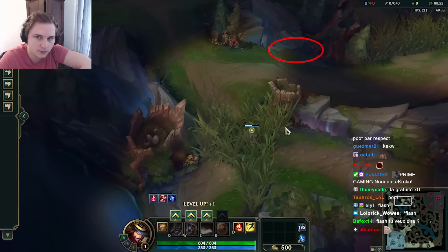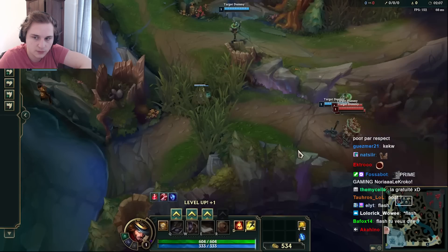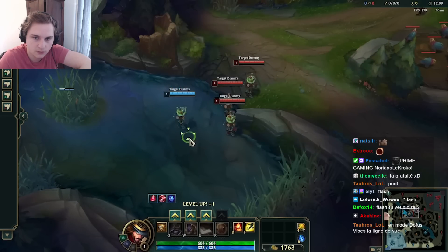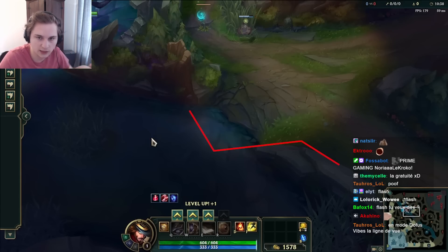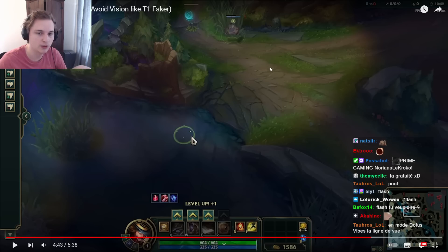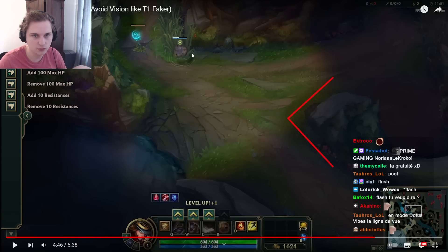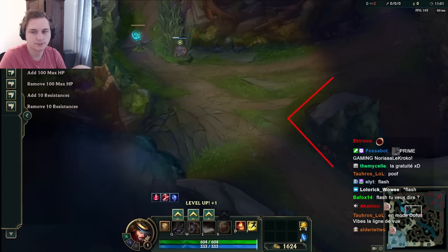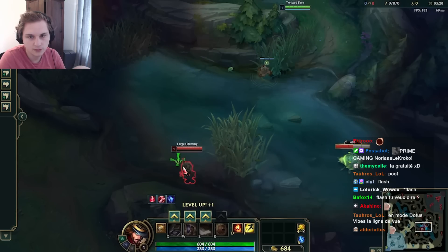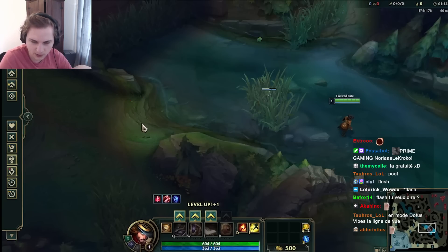So there, we have to put the ward in the middle. He's been showing all the wards and how to pass them. For example, if someone can pass behind you even if it's warded — even if the bush is warded — it's interesting. In fact, there are plenty of passages where the jungler can pass. It's important to use the walls in the end.